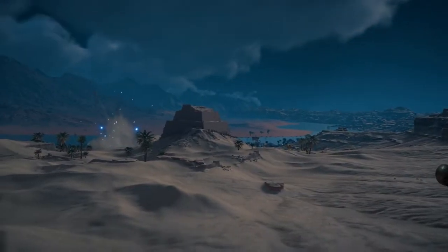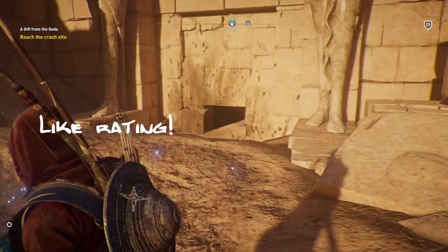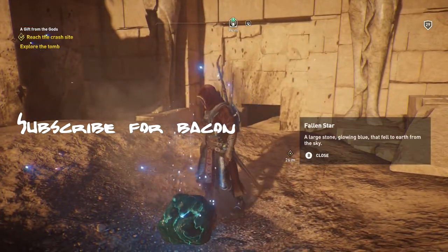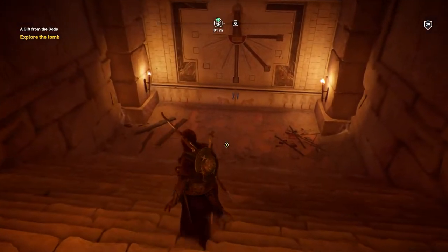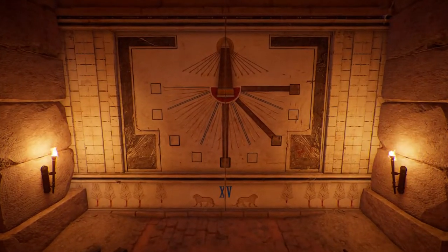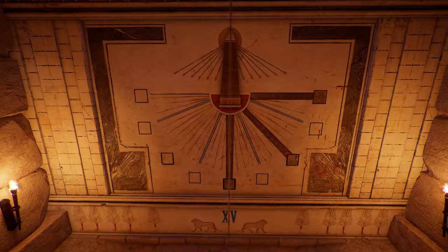A fireball has revealed an entrance to this tomb — this is a sign from the gods. So you're going to want to go into the front of the gate here, go up to it, and you're going to see the XV numeral for 15 and a sundial picture. Could this be referring to a sundial? Yes it is. This number seems important.